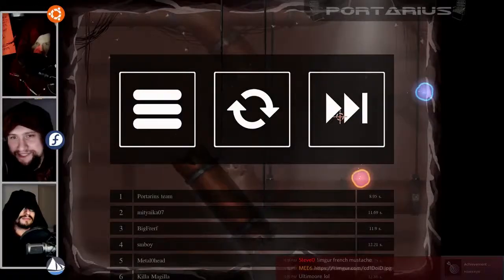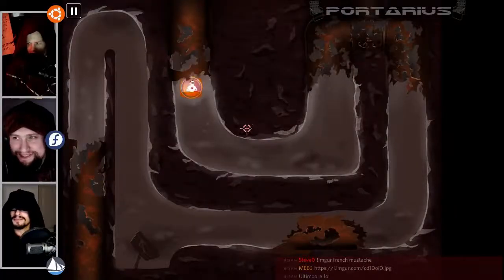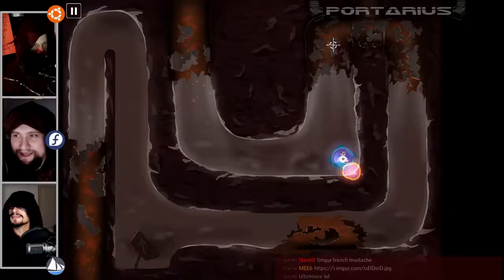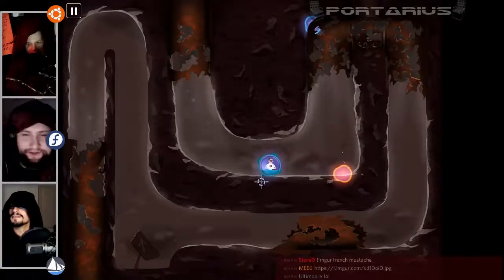Speedy thing go in the hole, speedy thing go out of the hole — there's lots of things going in holes this week. This is where we're throwing chairs at Portarious, developed by Dimitri Poznikov and done on the Kocos 2D Dash-X engine. You can pick it up for around five of your local currencies.